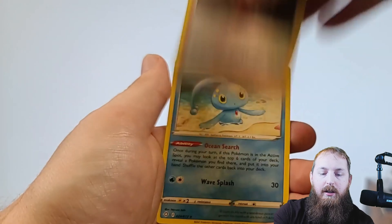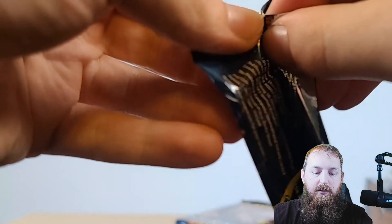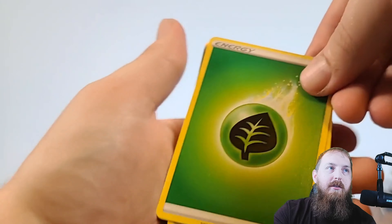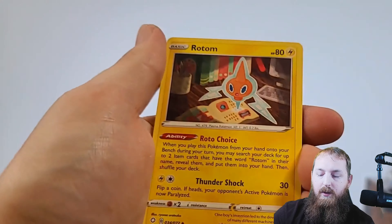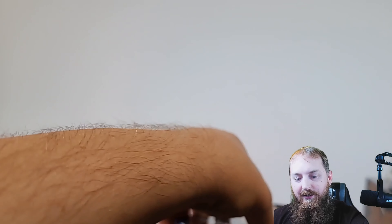Let's go grass — steel. Luxio, Tau, Thwacky, Nickit, Gossifleur, Cacnea, Koffing, reverse Professor's Research, and Celebi non-holographic. Getting close to the end here — we got like five from those three, four for the Pikachu, and ten from there, so about twenty-nine packs total, almost a full booster box. Grass — Rowlet, Koffing, Spinarak, Snom, Horsea. Ooh — a Shiny Yamper! And Thievul.